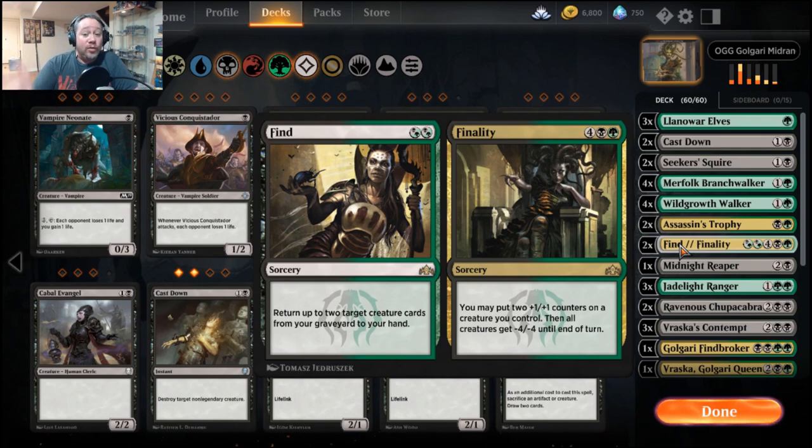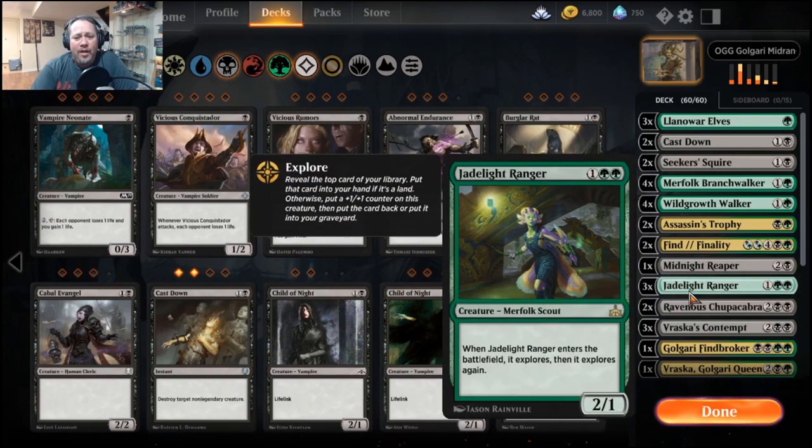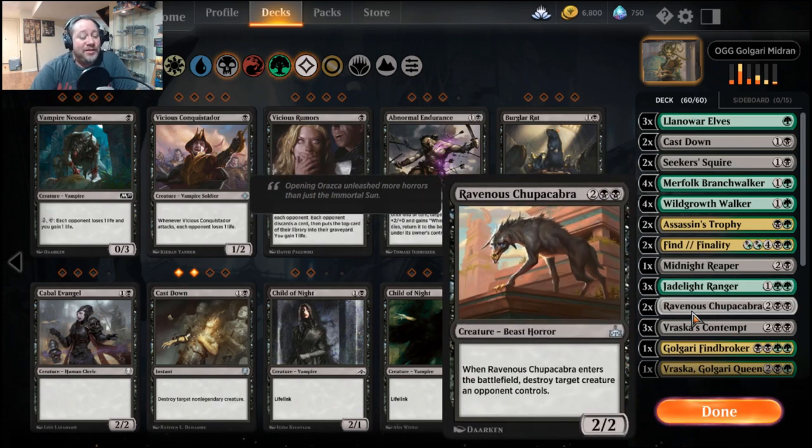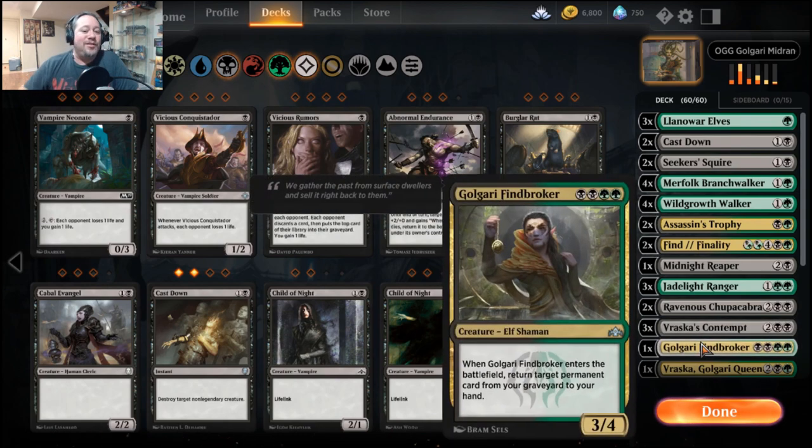I'm running one Midnight Reaper — you need a bit of ability to regenerate cards in your hand. It costs you a life but you've got the life gain so you're okay. Three Jadelight Rangers — really want to bump this to four but don't have the rare card yet. Two Ravenous Chupacabras — he's fantastic, takes a creature with him and leaves a 2/2 on the table when he's gone. Three Vraska's Contempts for those pesky planeswalkers.